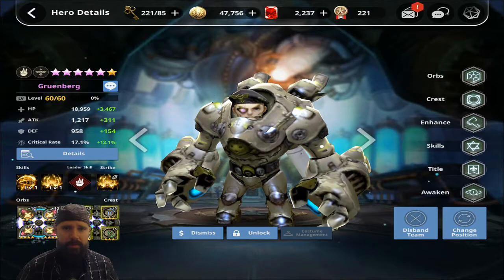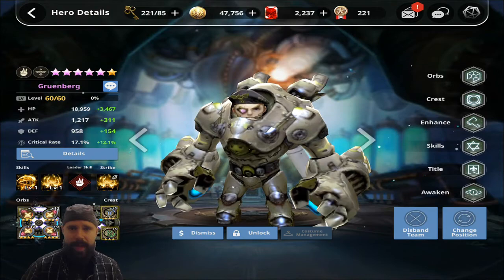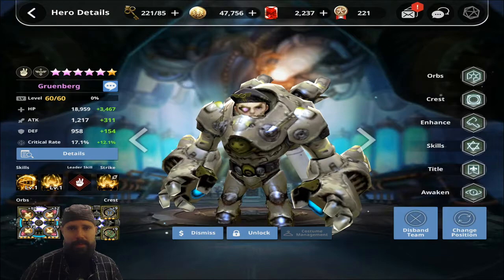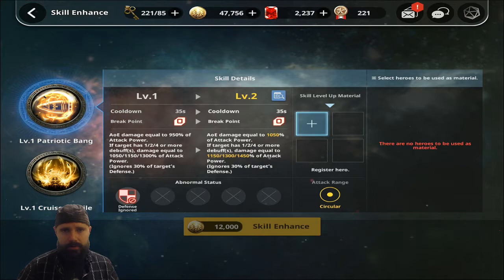What's up guys, it's Rev from Crash Gaming back again to talk to you about Destiny 6 and my new homie Scissors Groneberg. We orbed him up, we crested him up, we leveled him up to 60, and we awakened him 5 times to give you an idea of how you should expect him to perform at level 1 on his skills. Let's look at his skills very quickly.